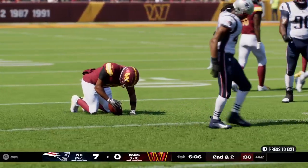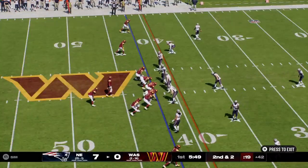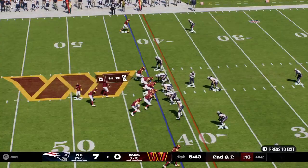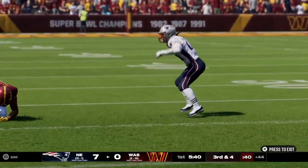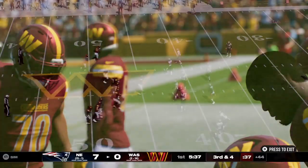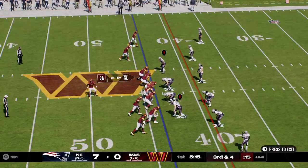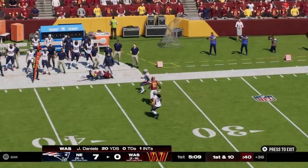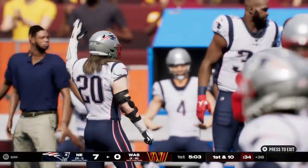The strength on display there as he rumbles through tacklers for a gain of about eight. From the 42, here's second and two. It's caught on the right side at Smith, and he got blown up — losing yardage on the play back at the 44. Two yards, the loss. Now they go from second and two to a tough third and four. Here's Daniels — he's got his target, that's complete, and he's going to have a Commander's first down. They needed four; he doubled that, winding up getting eight.